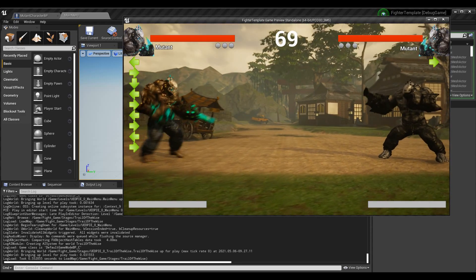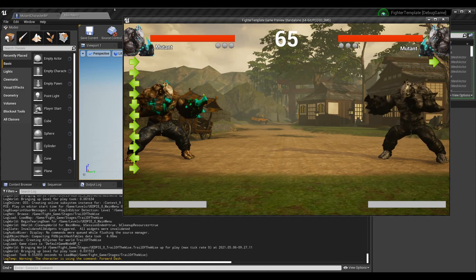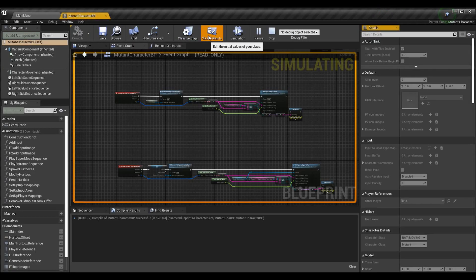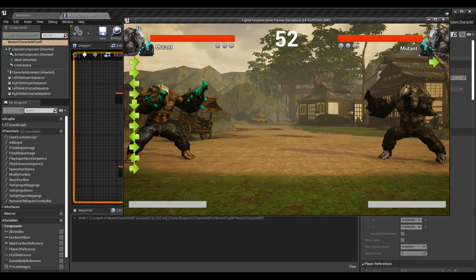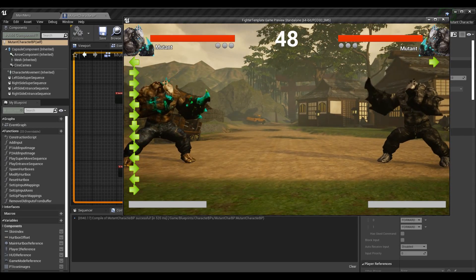A double input like forward-forward — you can see characters using the command forward dash. If I click into the mutant character blueprint and go to class defaults and character commands, you can see forward dash has two inputs which is forward-forward. So now we are having these double inputs actually work with the other input buffer logic we have.